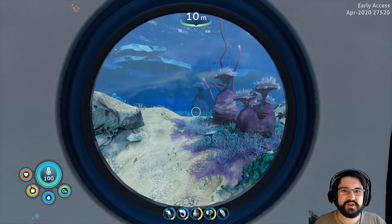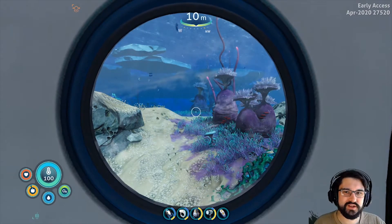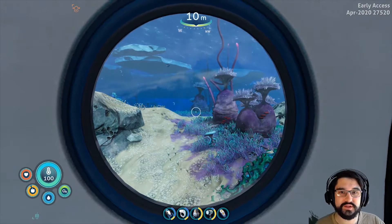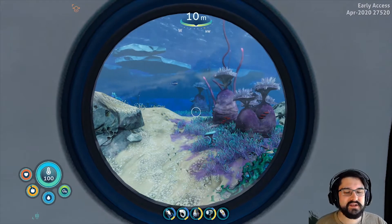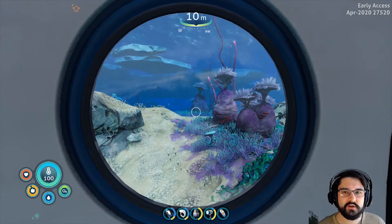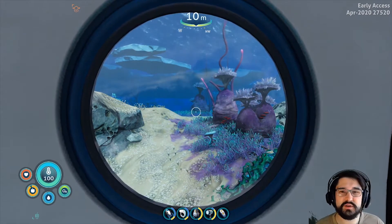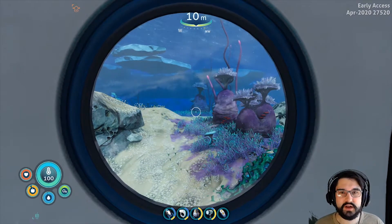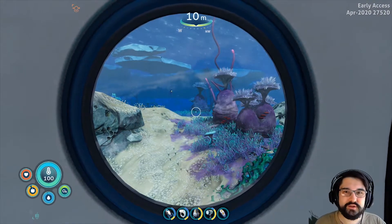Hello my twisted viewers, welcome back to Subnautica Below Zero. Today's episode is going to be another searching episode. I'm actually determined to find the builder tool this time. I know it exists, it's got to be somewhere in the sea. I've been spending a lot of time above on the snow caps, which is all great because I want to get into the alien base at some point. But I also want to build things like the snow fox, which is the motorcycle. That'll make traveling a lot easier on land, so I've got to find this builder tool. Let's just dive right in.